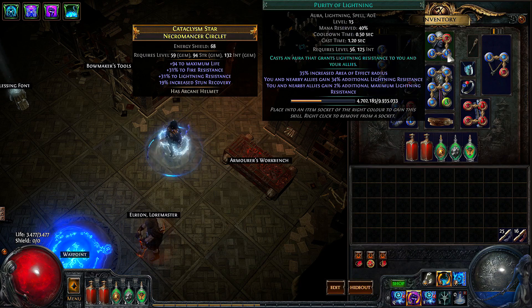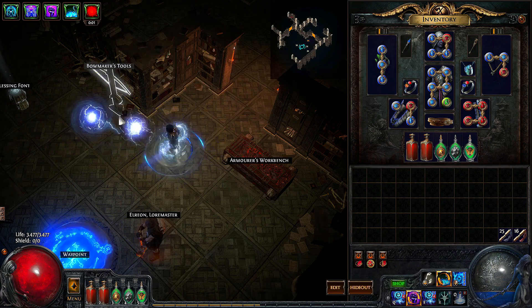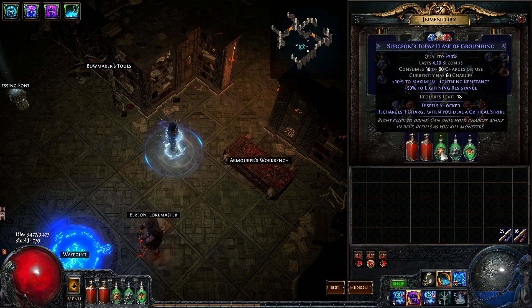Purity of lightning is there to protect us against elemental reflect damage. If we hit an elemental reflect pack with our ball lightnings, they will reflect lightning damage back at us, and purity of lightning increases our maximum lightning resistance, making us much safer against elemental reflect. For the same reason we're using a topaz flask to increase maximum lightning resistance for those encounters.